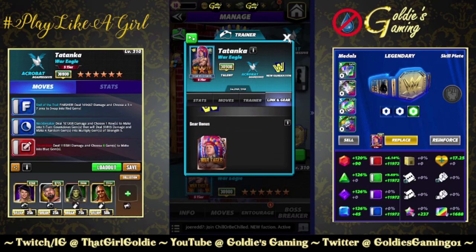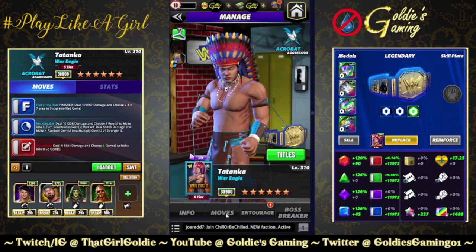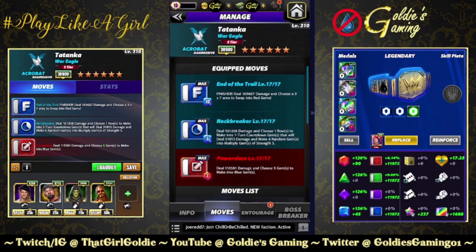Just the one standard set of gear. A couple different builds we're going to take a look at today. The first is available at 3 star. We have the finisher, End of the Trail, 10MP — deal 169,667 damage and choose a 3x7 area to swap into red gems. Red 2, the Neckbreaker, 5MP — deal 101,208 damage and choose one row to make into one-turn countdown gems that deal 51,813 damage and make 4 random gems into multiply gems of strength 5. Red 1 is the Power Slam, 7MP — deal 115,581 damage and choose 5 gems to make into blue gems.